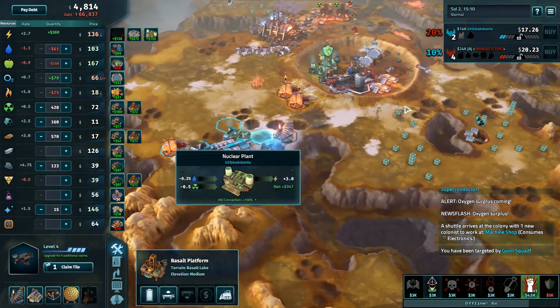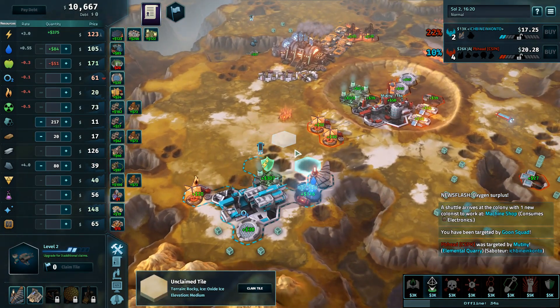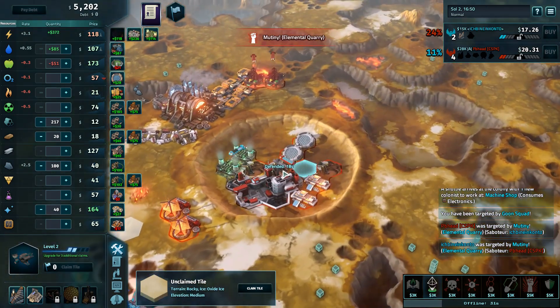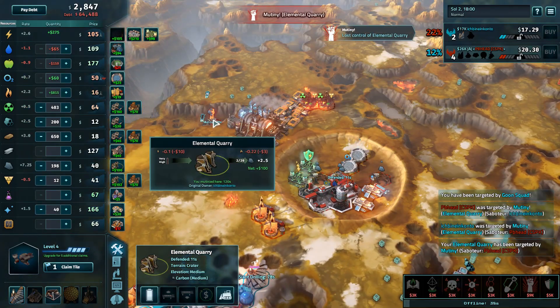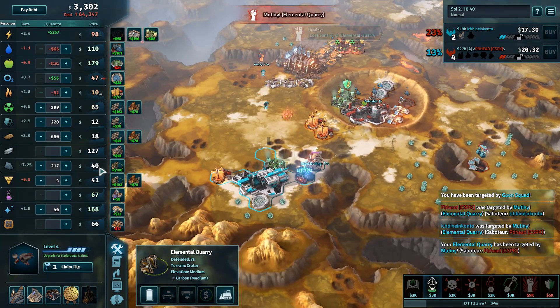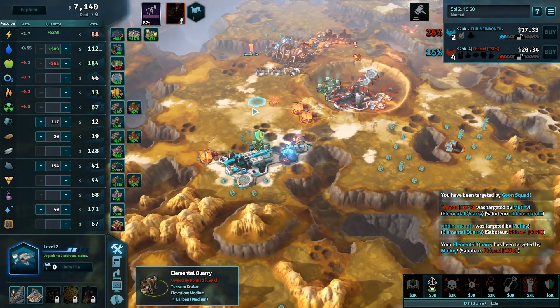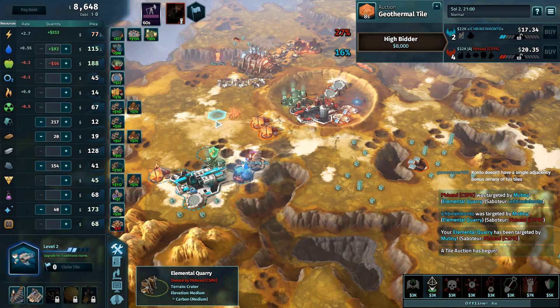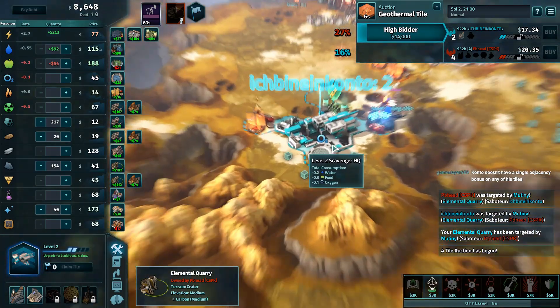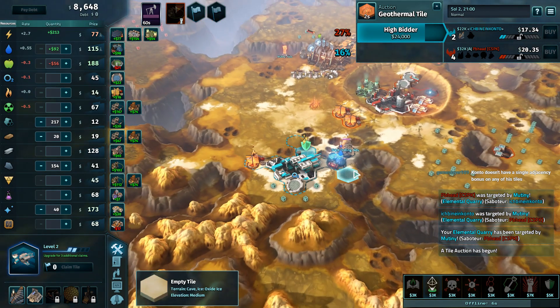PBhead bought into 400 uranium because Kanto doesn't have any uranium. Now this patent lab is just sitting here unused from PBhead. PBhead re-mutinying his own quarry. That's something PBhead could have done a while back — just mutiny Kanto's quarry — because now Kanto has no carbon. Carbon's at 40, which isn't that bad. PBhead could just buy up into carbon and keep it so high that Kanto is impossible to upgrade. You do have to say, Kanto's base right now should make Black Magic quite proud for black magic tiles. Kids, don't do this at home. Don't do black magic tiles — it makes you lose.